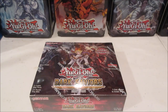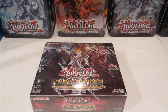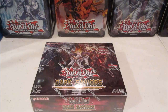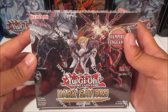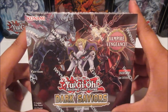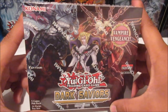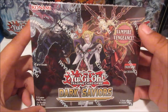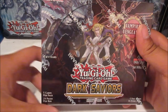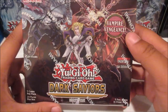Hey guys, welcome back, it's Arrow Dragon, and today I got the new most anticipated Yu-Gi-Oh set of the season. Sitting on my desk is the new Yu-Gi-Oh Dark Saviors. We've got Sky Striker Ace, Brandished Maidens, Sky Fang Brigade — Fur Hires and Vampires — so basically three different archetypes in here.